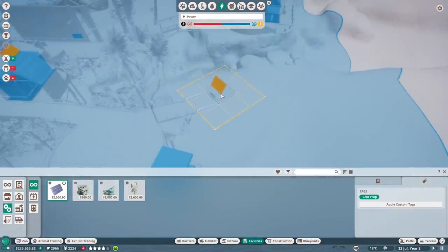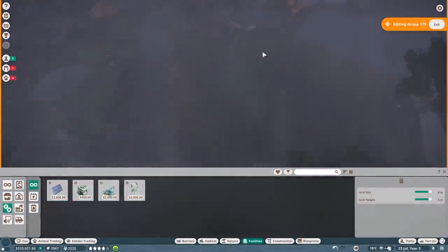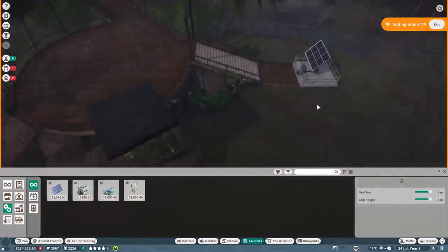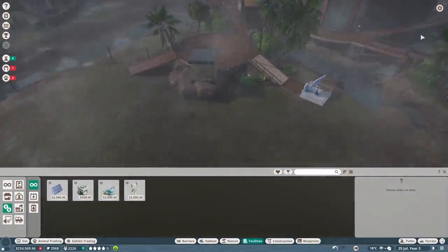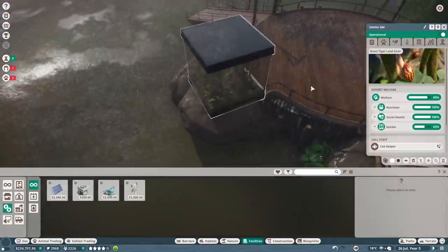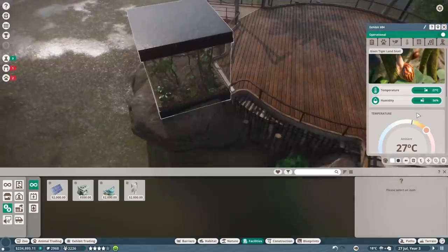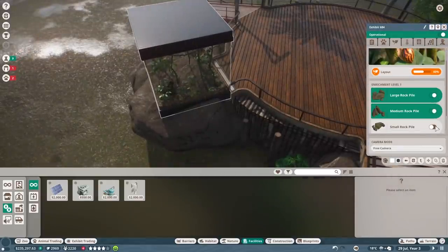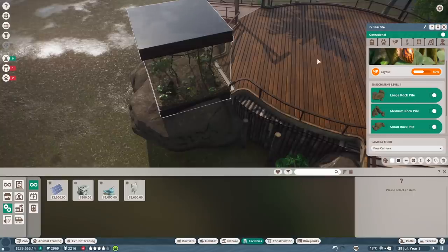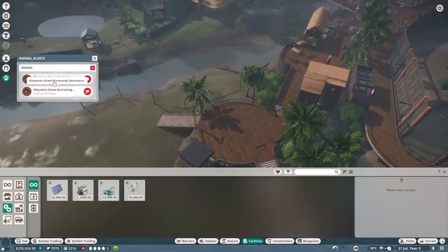Let's put down a power facility here - this is again just temporary in order to complete our objective, but this is also a perfect spot for another exhibit so we can always add on and redesign it later. The fact that you can design something and then change it later is always cool. Looks like the humidity and temperature are good, and it looks like we want some hiding places for them.